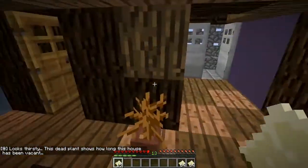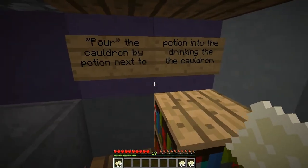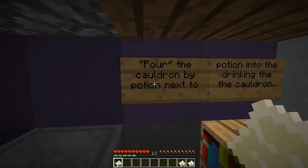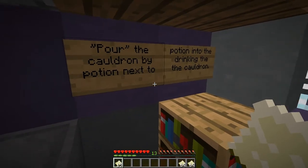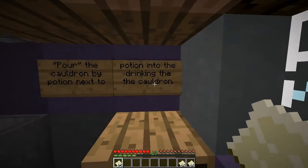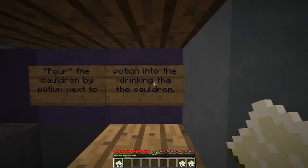Looks thirsty. This dead plant shows how long the house has been vacant. The clue says: pour the potion into the cauldron by drinking the potion next to the cauldron.